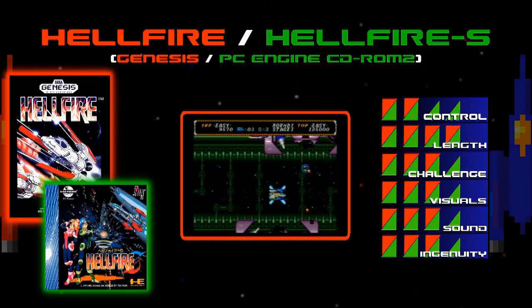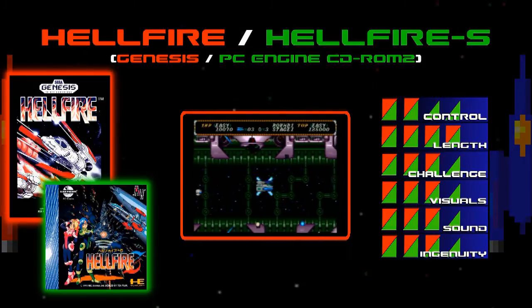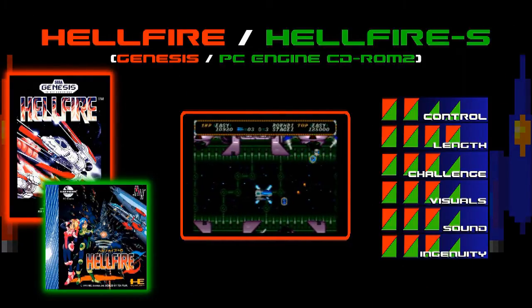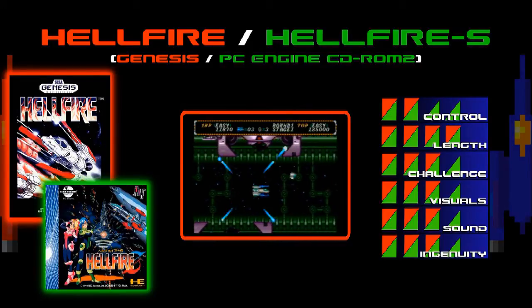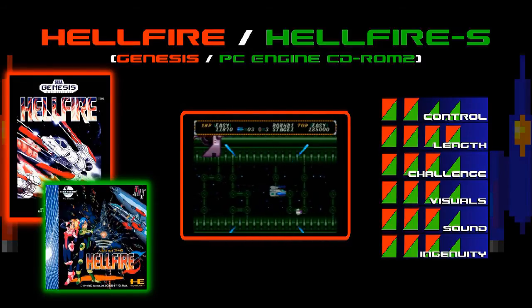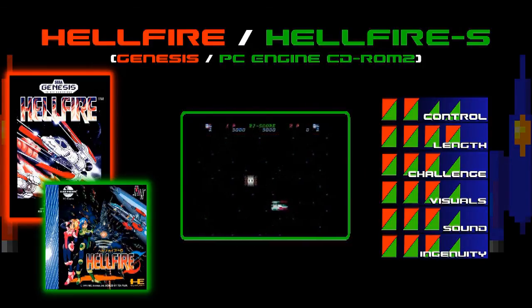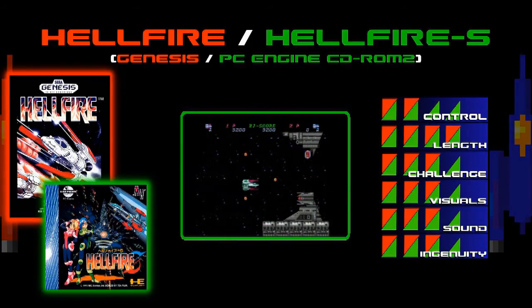The CD-ROM 2 version handles rather well even with full speed. In terms of length, both games are equal with six full stages, which are actually quite long, so there's plenty to play through. The challenge balance is iffy for both games. The Genesis version is needlessly hard with pointless checkpoints that didn't even exist in the arcade version, making it obnoxiously hard. The difficulty is much more balanced on the CD-ROM 2 system, although some boss fights can be over in just a few seconds with a fully powered ship.